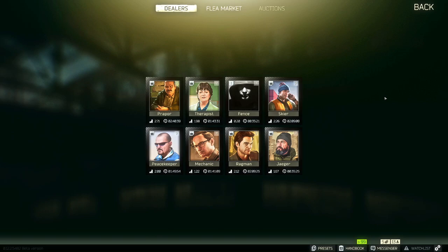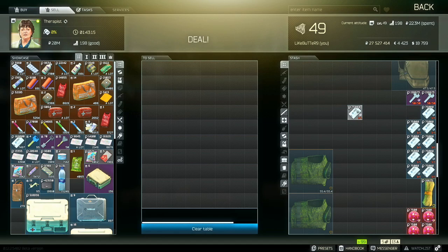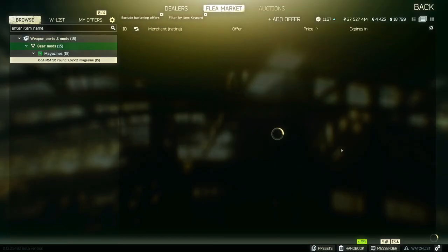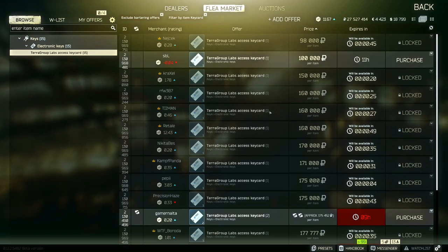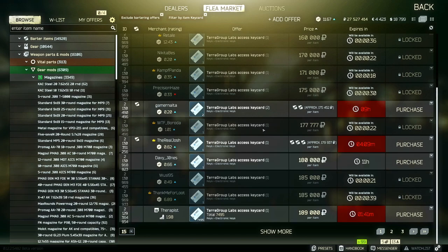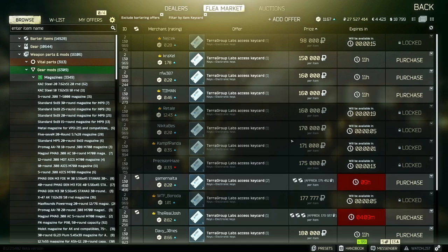Remember, you want to sell to vendors in the beginning unless it's an item that sells for significantly higher on the flea market — I'm talking about Labs key cards. For example, if I go to sell to Therapist, these Labs key cards are selling for 75,000 rubles. But if you right-click an item and go to Filter by Item, it will show you on the flea market how much they're going for. Some of these are going as low as 100k, but I guarantee they're instantly gone. You're usually looking at 180k to 190k on the flea market.